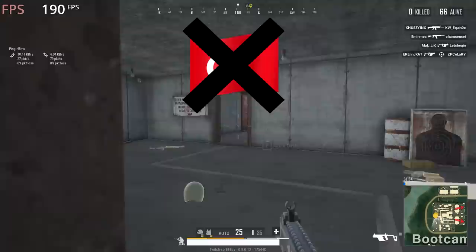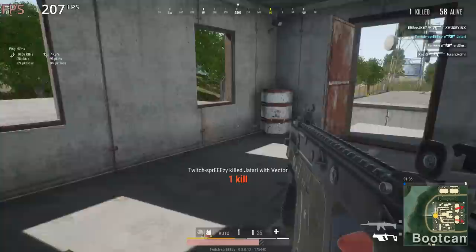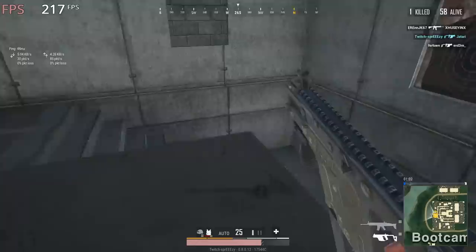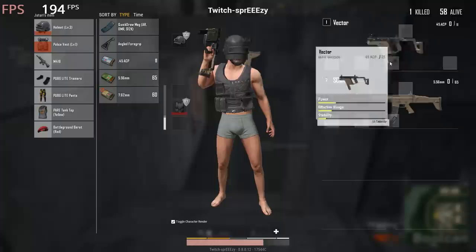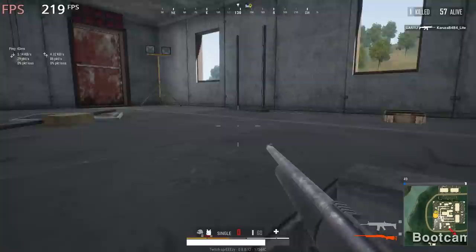The first thing I noticed is that Turkish streamers like 10,000 Days, HarmitTV, and others all had 60 ping or higher — that's a bit strange considering they're playing on their own servers. Then I tried playing through a VPN in Turkey myself and got relatively high ping. During the game I turned the VPN off, and boom — 35 ping.